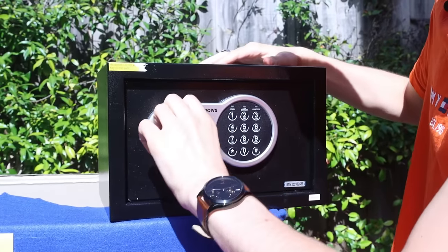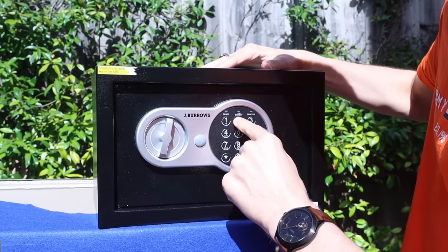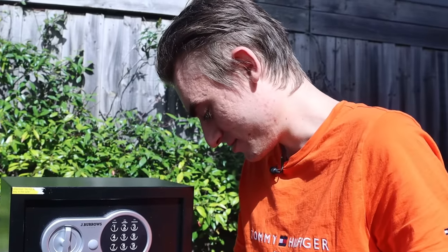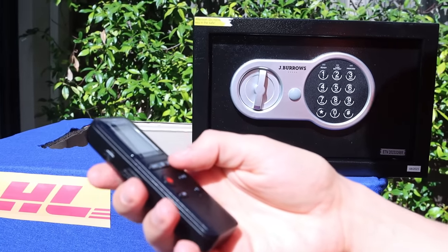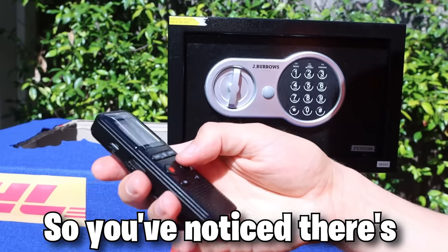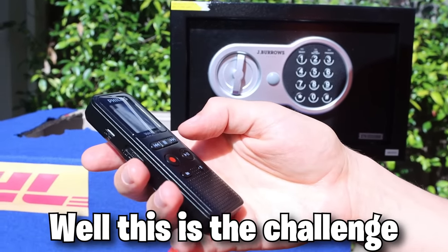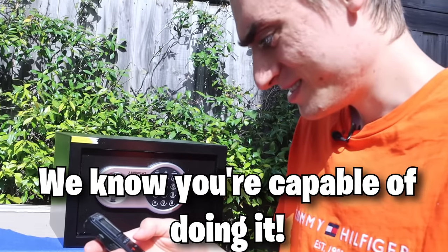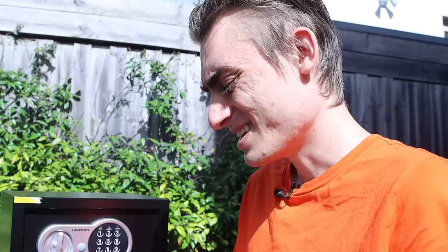Let's open the safe. No buttons are working, this thing's not twisting. What do we do? Let's just play the second audio. That's the same audio. The second audio said something about - there's no codes. There's no codes, you've got to break into it.